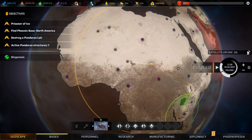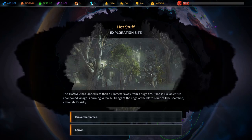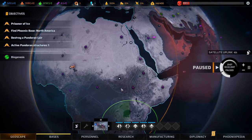Let's start an area scan over here as well. Next exploration site: the team has landed less than a kilometer away from a huge fire. It looks like an entire abandoned village is burning; a few buildings at the edge could still be searched, though it's risky. The buildings are overgrown with some kind of mutated lichen that smells intensely of sulfur and reacts explosively to fire. We recovered as many resources as possible: 60 tech, 140 materials — but suffered 30 damage.